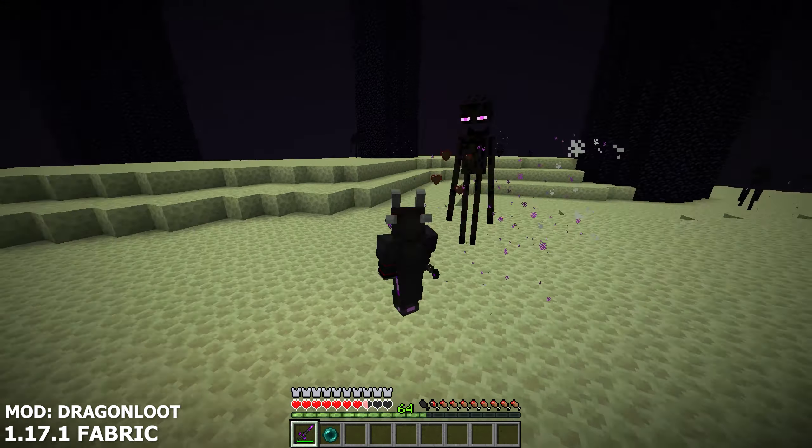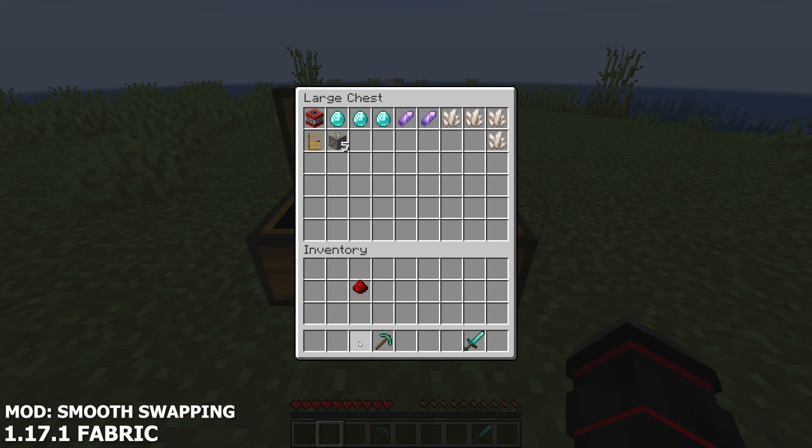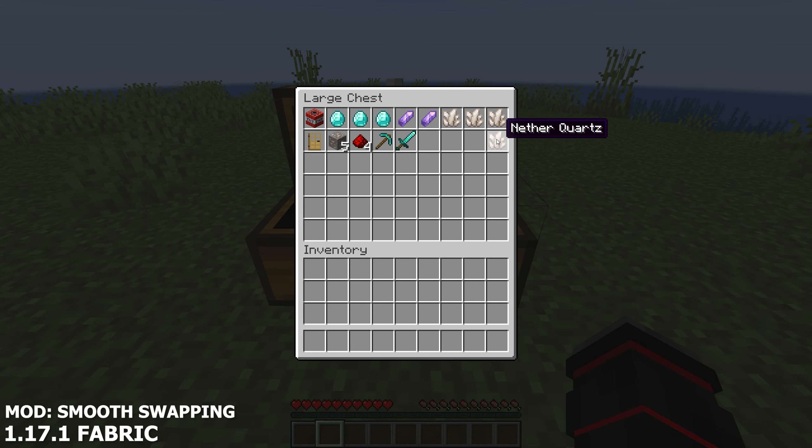The next mod is a very simple mod called Smooth Swapping. What this mod does is add a new animation whenever you place items in a chest. It's a very simple animation, as you can see, and provides a bit more personality to your inventory. It's very simple yet so satisfying to watch.